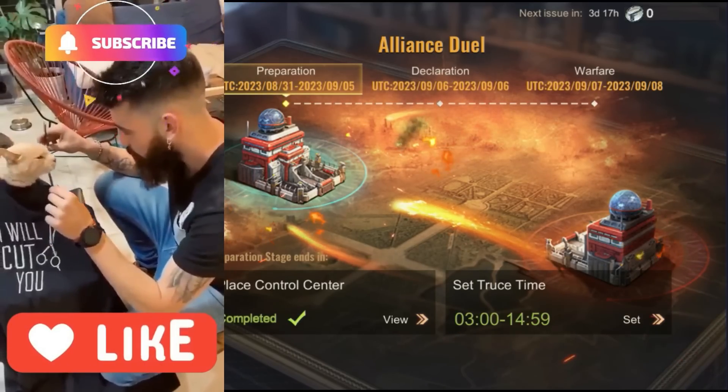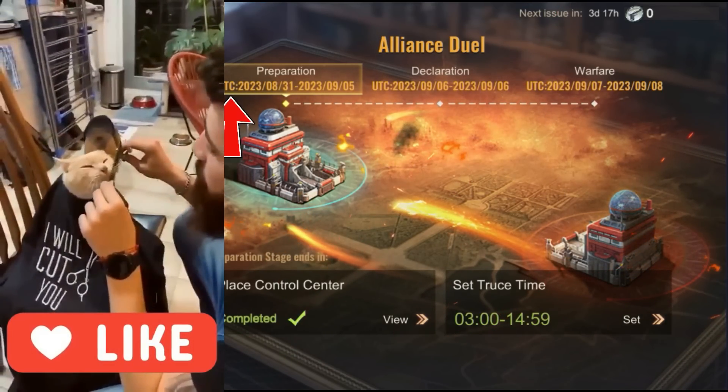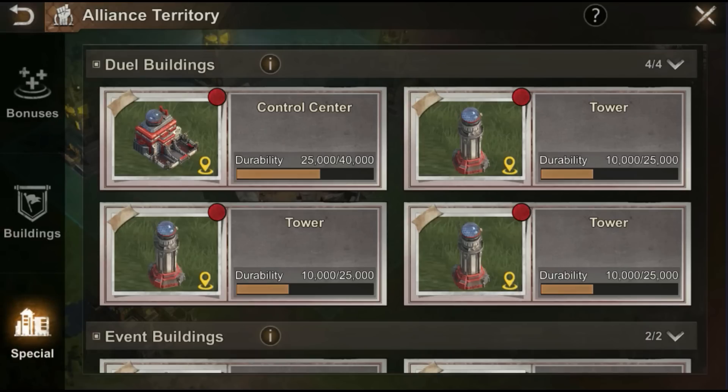In Alliance Duels there are three phases. The first phase is the Preparation Phase, which lasts up to six days. During this phase you will see the Place Control Center, Set Truce Time, Rankings, and your War Tokens. You need to go through the Place Control Center and place those buildings — you will find three towers and control centers. These buildings are only available during Alliance Duels; after the event they will be removed.